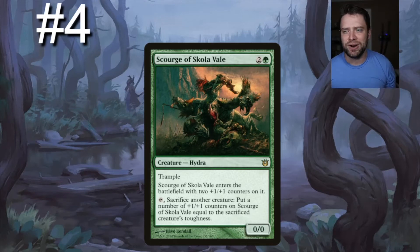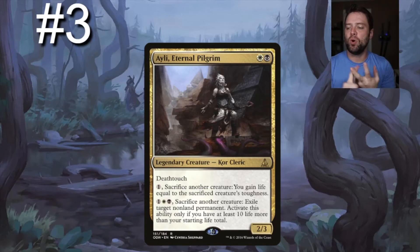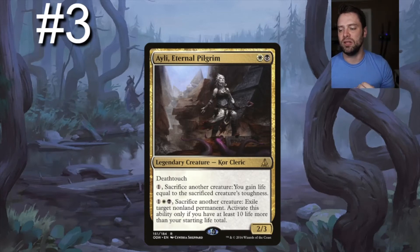Next up we have Ayli, Eternal Pilgrim — one black, one white, a 2/3 with deathtouch. Pay one generic, sacrifice another creature: you gain life equal to that creature's toughness — a free sac outlet with lifegain. Pay one generic, one black, one white, sacrifice another creature: exile target non-land permanent, but only if you have at least 10 more life than your starting total — 50 life in Commander. If you can reach that mark, you start removing everything.